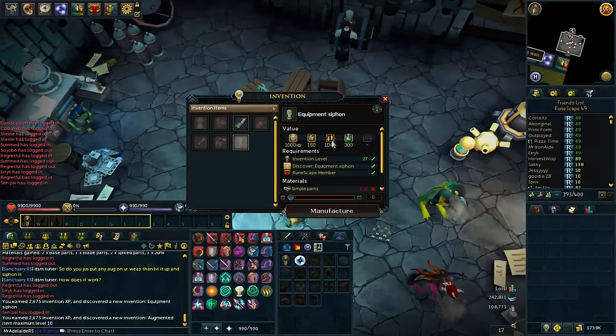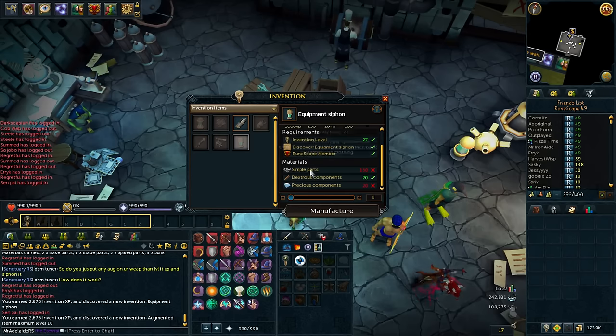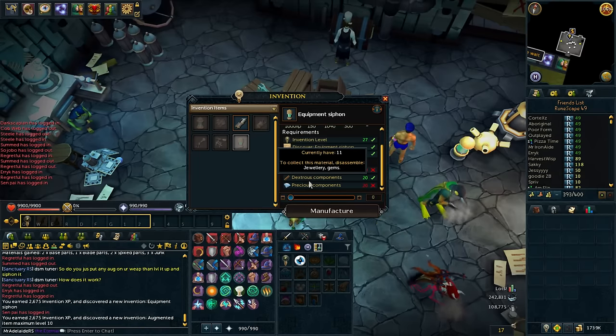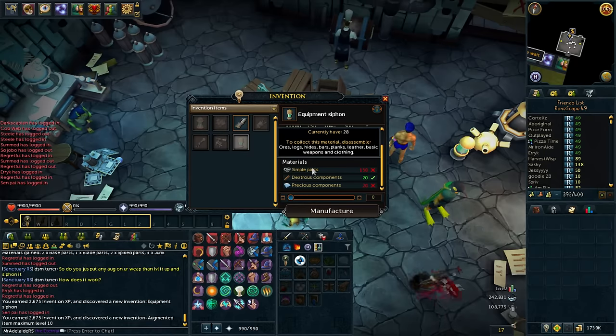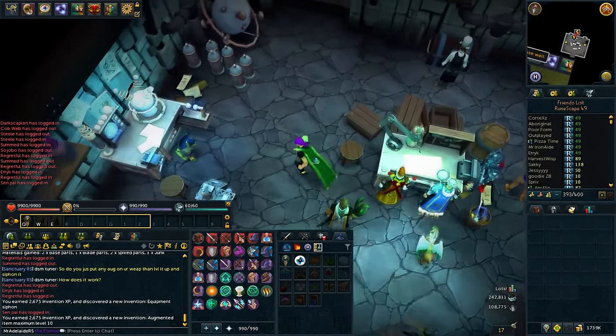Now I've got to make some siphons. Also, I didn't realise a lot of these things are actually tradable — I didn't even realise that. I need simple parts, so oars, logs, hides, bars, planks, leather, basic weapons and clothing, and precious from jewellery and gems. So I'm going to break down some jewellery and gems to get some of those, and do some more breaking down to get some of these siphons.